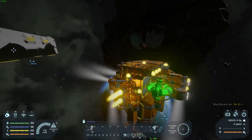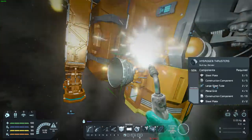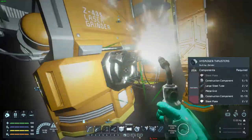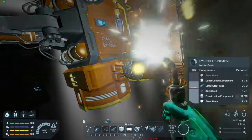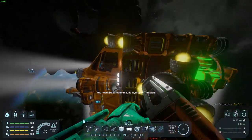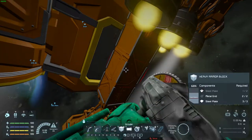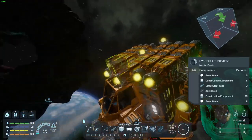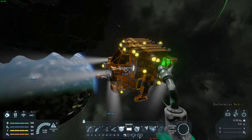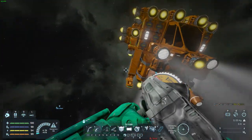There were side thrusters I didn't put back on. I don't have any steel plates right now. Let me give it a little more side thrust. Now you can see things getting added and repaired — that block I took the thruster from already got fixed by the nanites.